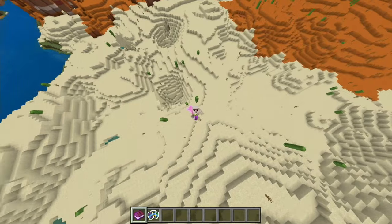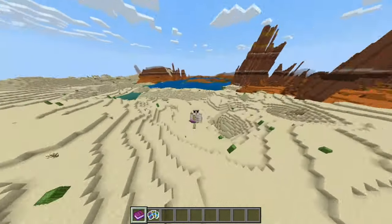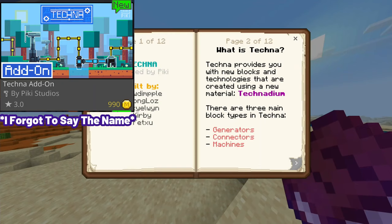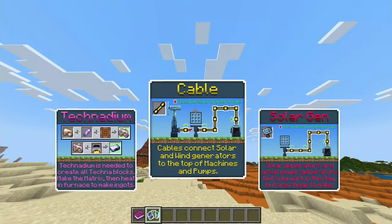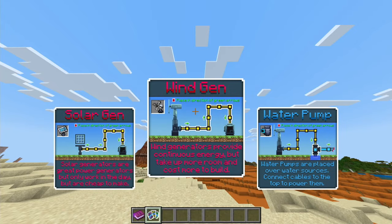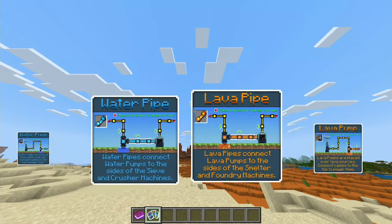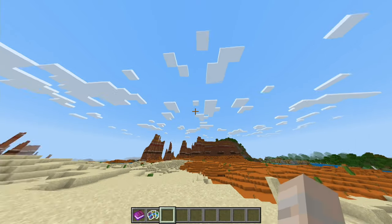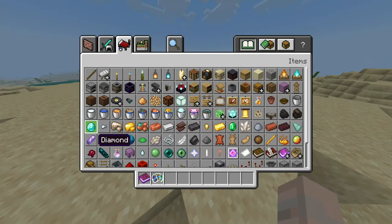Alright, another world, and sadly this is the last add-on for this video. If you've made it this far, remember to like, comment, and subscribe. I actually have no clue what this one's about — I'm assuming some tech one. Whoa, this one's fancy! There's a UI showing cables, solar gen, wind gen, water pump, pipe, lava pipe, lava pump, machines, and a mill. A lot of stuff.